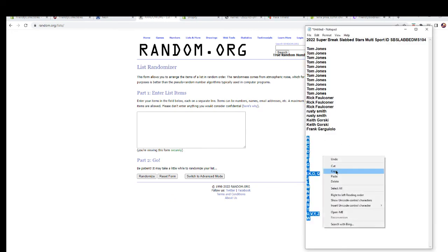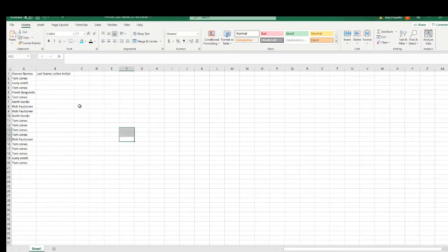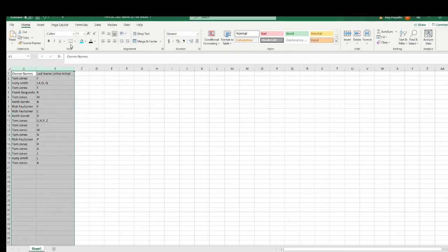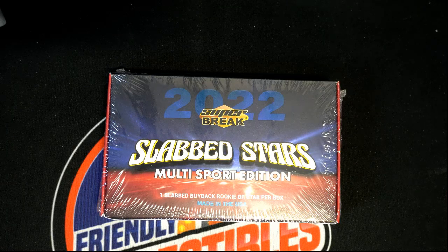Good luck guys, here comes your last name letter in Super Break Slab Stars multi-sport edition. All right, so now we're gonna match these up right beside your names and then you'll know which letter you got. There you go. We'll put that on the screen for you for your viewing pleasure.